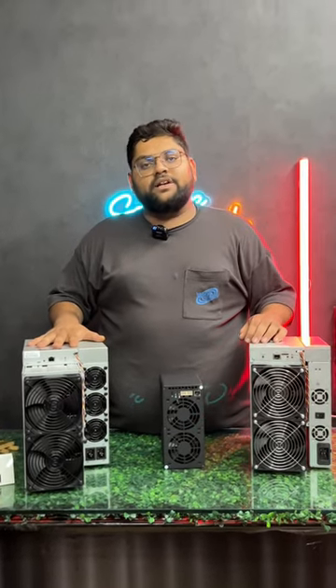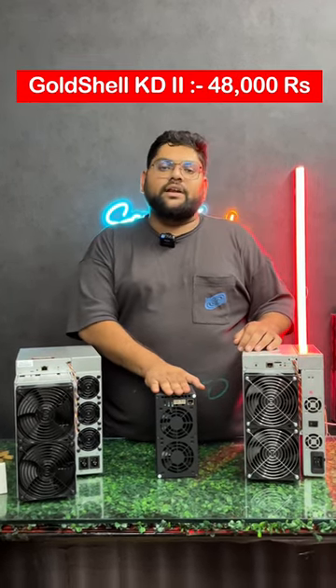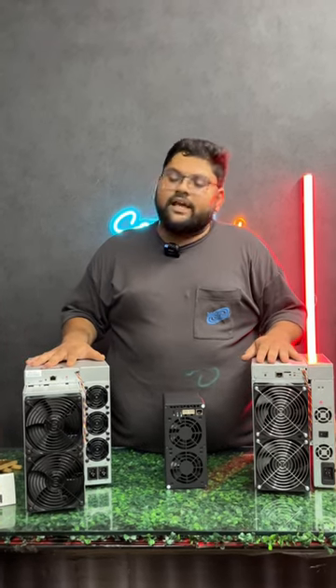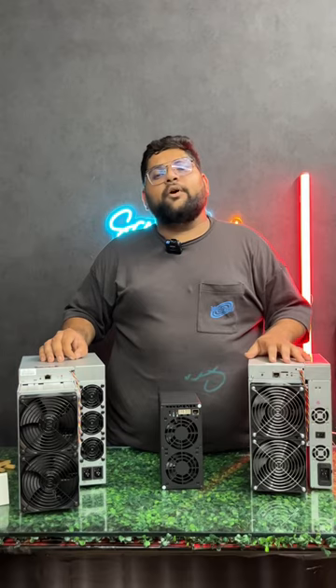The S19 is an 86 Terahash machine for BTC mining, priced at ₹1,45,000. The Goldshell KD Box 2 is available for ₹48,000, and the HS5 is priced at ₹1,20,000. Its profitability is comparable to the S19 in terms of power consumption. We also have the CK6, priced at ₹1,30,000, offering 5.4 Terahash for CKB mining.